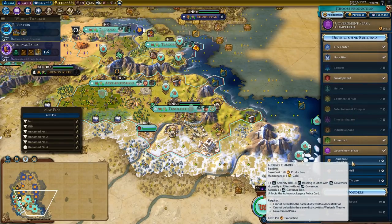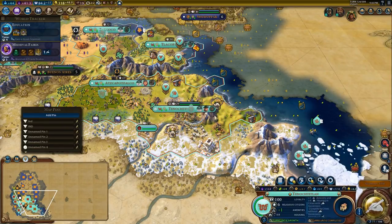We've already settled the majority of our cities, so we're going to go ahead and grab Audience Chamber because it'll give us plus four housing in cities with governors and an extra amenity — that's always very nice.